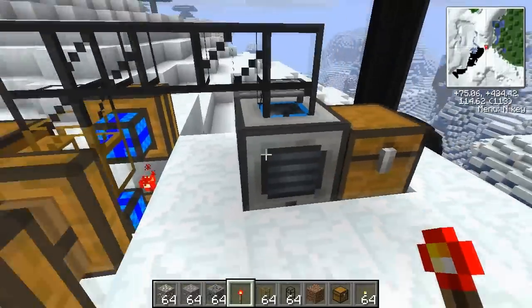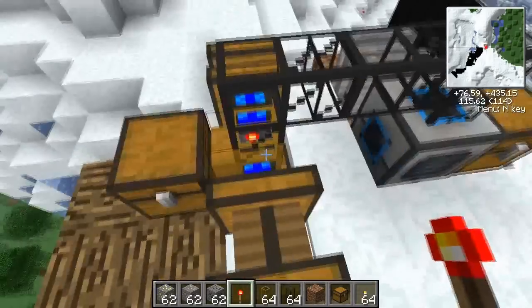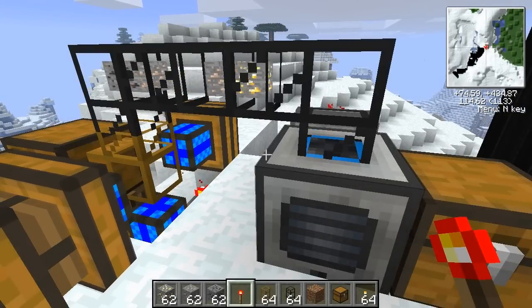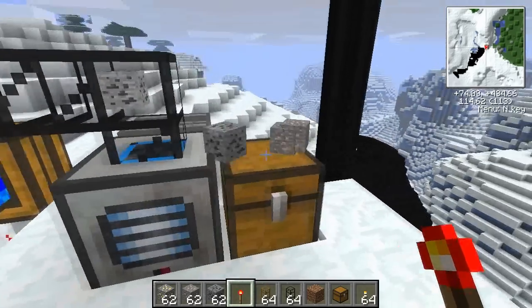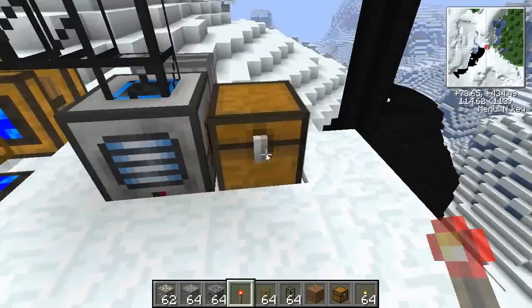I think we've all had this setup before. This is a pulverizer — it doesn't have to be a pulverizer, it can be anything; this same problem goes with many things. Say for example we have two gold ores in there, two iron ore and two coal. So you put that stuff in there and this pulverizer is going to be full. As you can see it's dropping out because there's no space in here. So it works but the rest just drops out, which is a bit of a shame really.